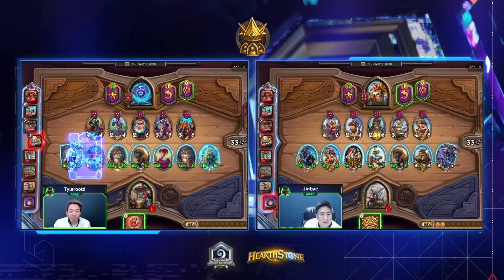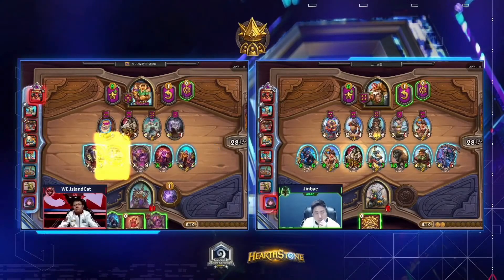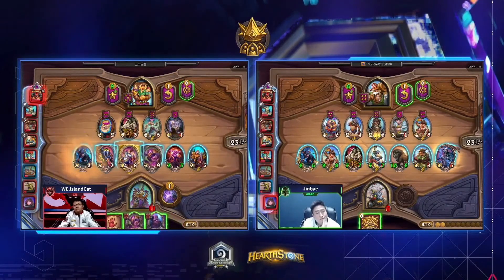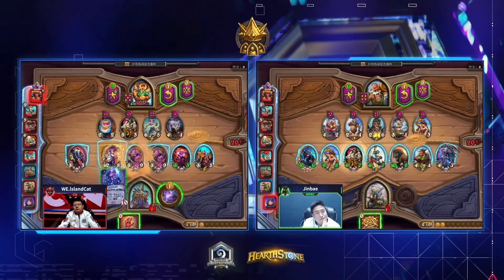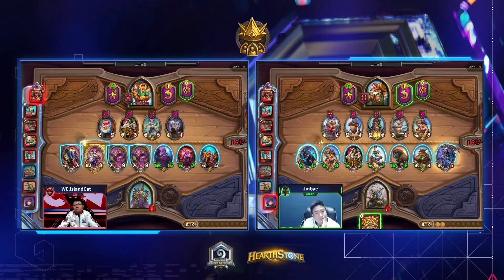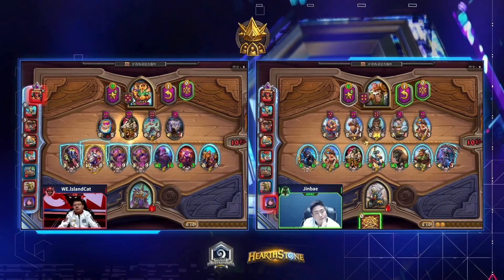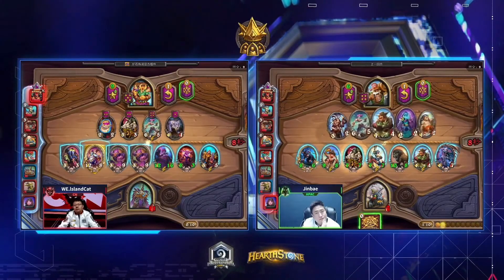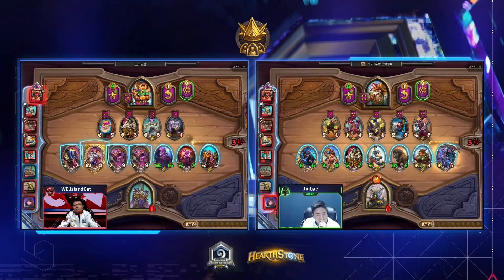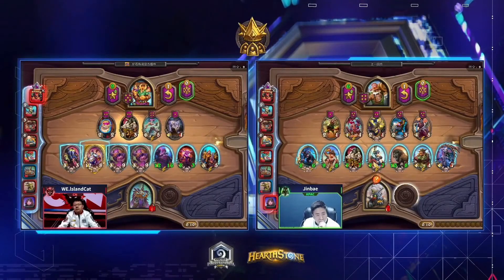Tyler throws down the Defender of Argus and hero powers it into exactly the bird. Just want to point out — nobody died, meaning Yunjoy survived with her Murlocs on the Jandice and will now be in a position to find another Brann or something and get rolling. Brann, my Exner, Reborns, Divine Shields — whatever she can find to scam a couple of extra places. Any position she climbs out of eighth is profit at this point, because she made the correct read on the situation.